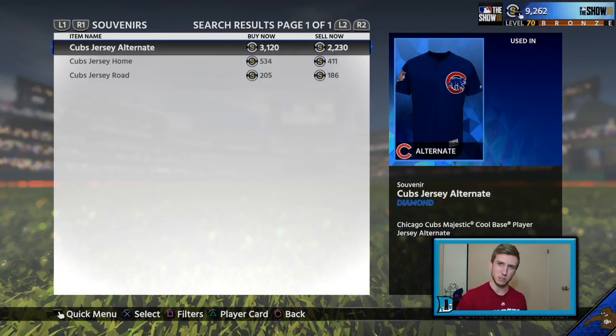Of course you should have some other investments, but first you start with those souvenir packs — they're easy. Simple to do it in the position player programs to get one souvenir pack. You think about all those position player programs — you can get a lot of souvenir packs. And you can get golds, you can get diamonds in there. Why wouldn't you do it?